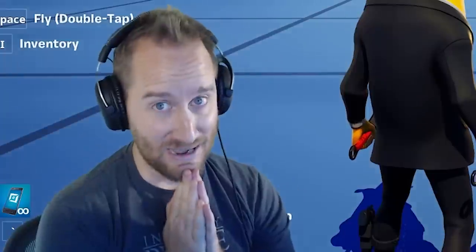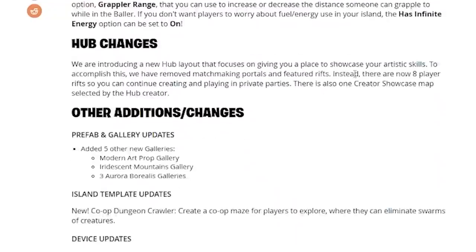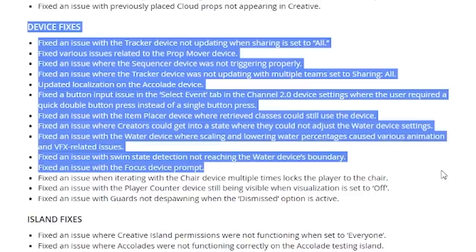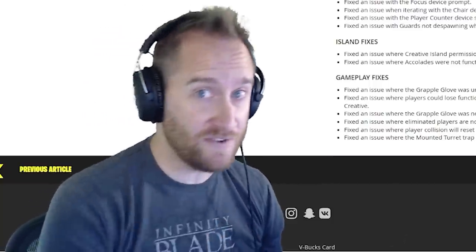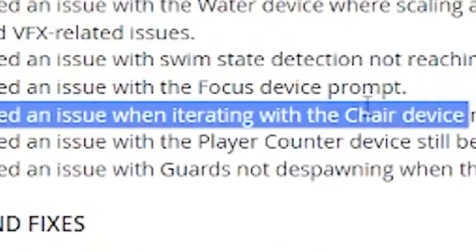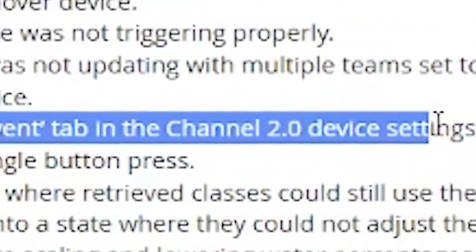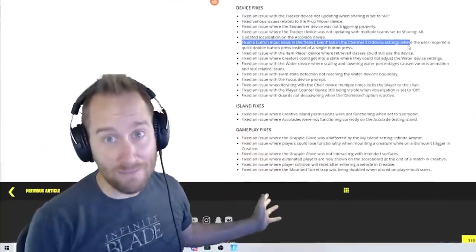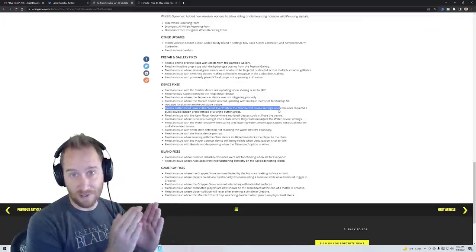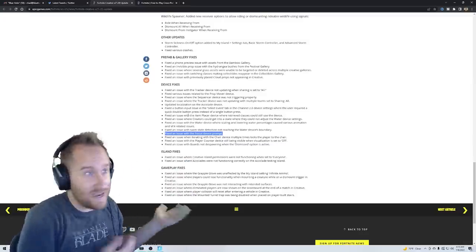Now let's talk about what Epic messed up. First, on Epic's website they always put out patch notes listing everything added and bugs fixed. But look at some of these bugs — they fixed an issue with the chair device, which we don't have. They fixed a button input issue with the select event tab in the channel 2.0 device settings, which we definitely don't have. And they fixed an issue with the focus device prompt — we definitely don't have the focus device. So at least they're fixing bugs for devices we don't have yet.